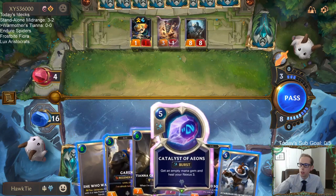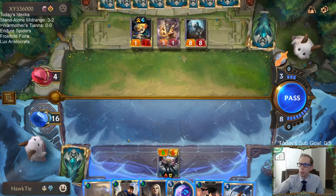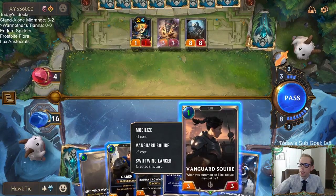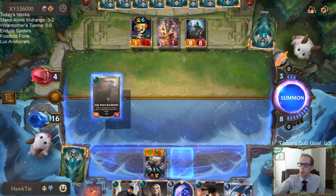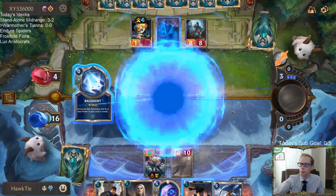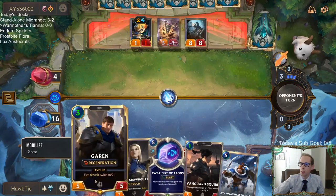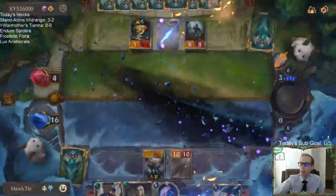My option is play She Who Wanders — it gets rid of my Vanguard Squire, but it could also get rid of some of their stuff and destroys the floor be gone, and then it's bigger than the 10-10. Or we go Hearthguard, Garen, and Squire — we can play all of those this turn. We should probably just play the 10-10. Because this would cost zero after we played Garen, so we could have gone Hearthguard, Garen, and Squire. But then the 8-8's there.